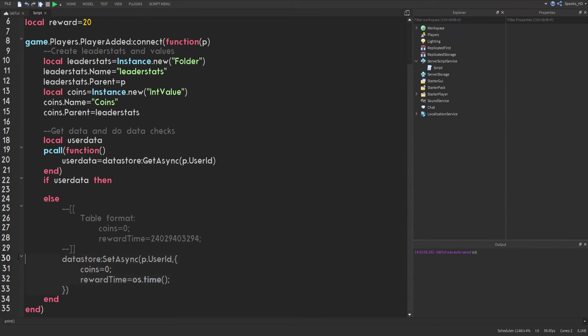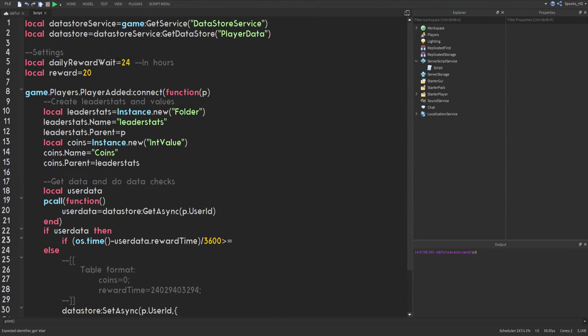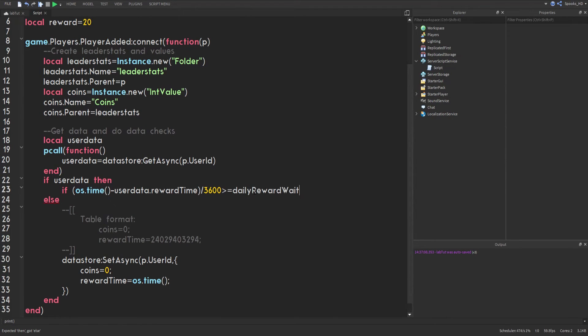Now we check the reward condition. We take os.time() minus userData.rewardTime to get the number of seconds elapsed since the reward was last set. We then divide that by 3600 — because there are 60 seconds in a minute and 60 minutes in an hour, so 60 × 60 = 3600 seconds per hour. If that result is greater than our dailyRewardWait variable, the player qualifies for the reward.